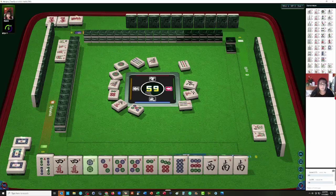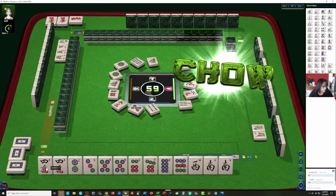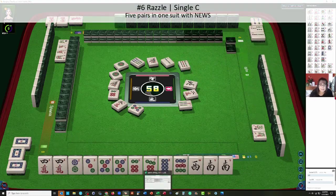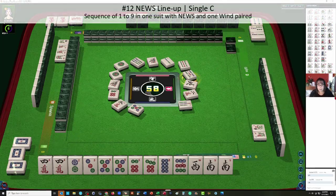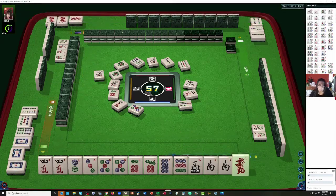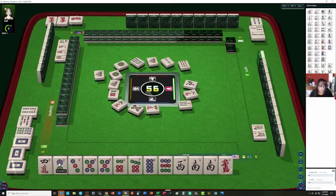Razzle — that is number six — is a keeper. We're going to let the four bam go. We're playing Razzle, which is number six on page 17: five pairs in one suit with news. Two bamboos — pretty easy. Now we could maybe play News Lineup. We'd need a one dot and a four dot, and then a north and an east — that is number 12 on page one bamboo. Let's go ahead and discard the four characters. News Lineup is a sequence of one and nine with news and one wind paired, so we'd have to discard a five dot.